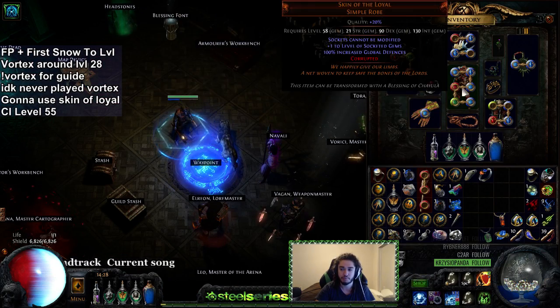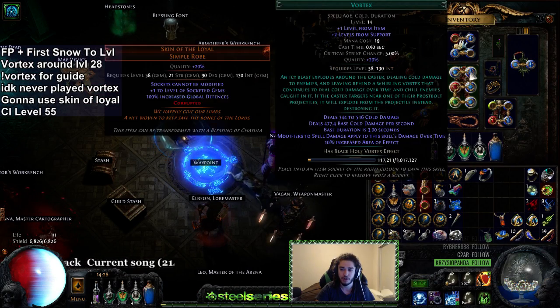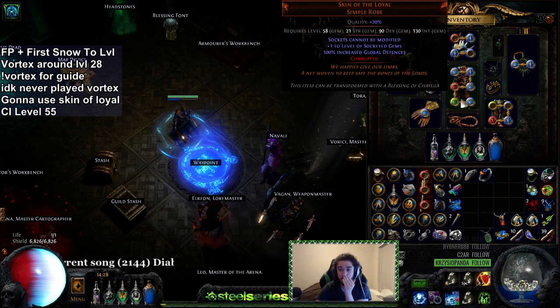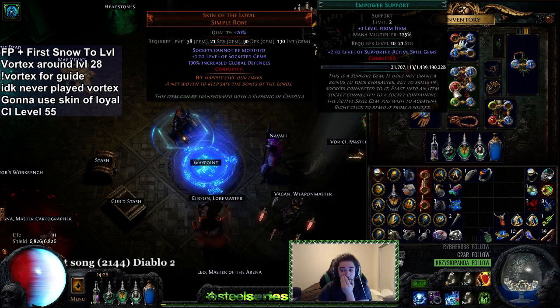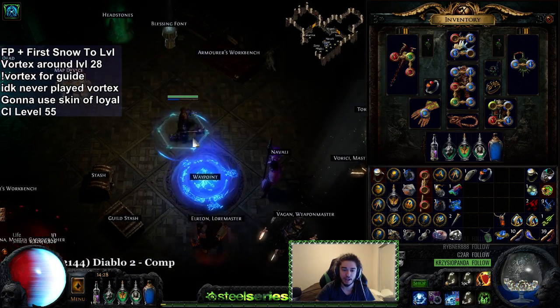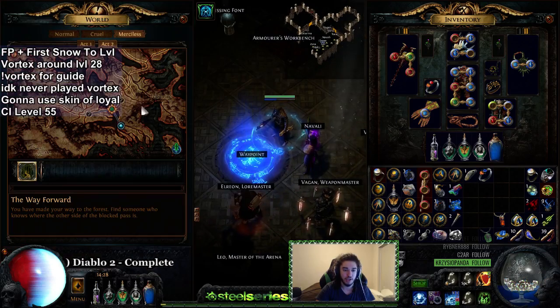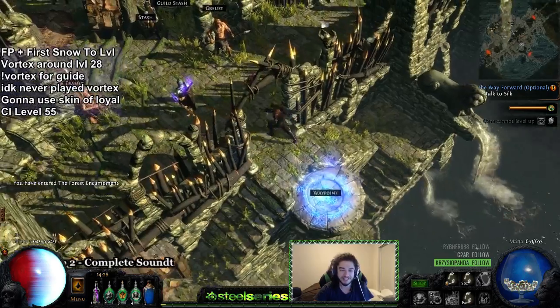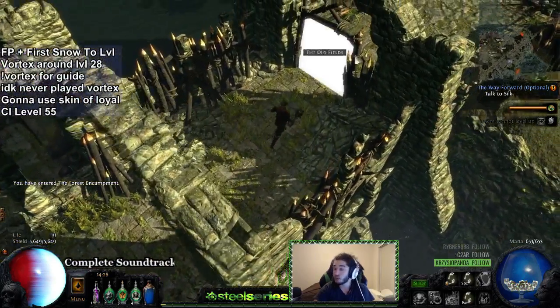Darkseer is a really good weapon because it gives me 66% elemental damage and also 60 mana gain on kill and 60 energy shield gain on kill — I might actually use this for quite a while because that's pretty crazy. In terms of the tree, I do have my six-link Skin of the Loyal already but it doesn't have all my special stuff in it yet. I just have a level 14 Vortex and a level 2 Empower; I haven't gone with a crazy Empower setup yet, so there's definitely a lot more damage to get.